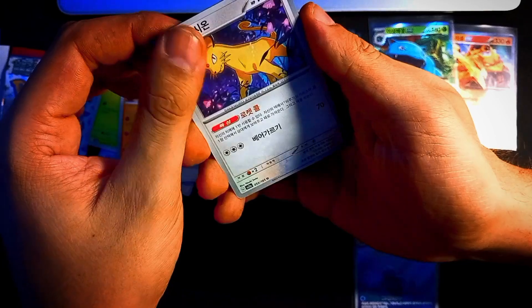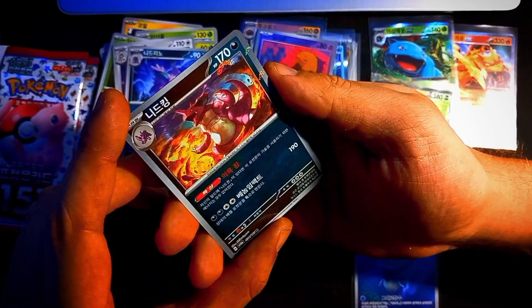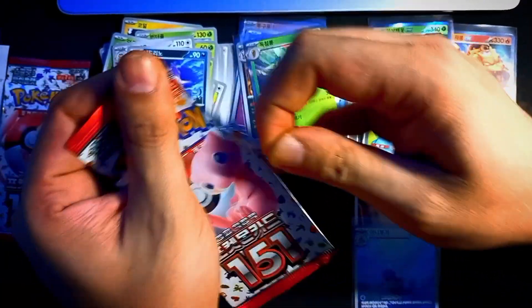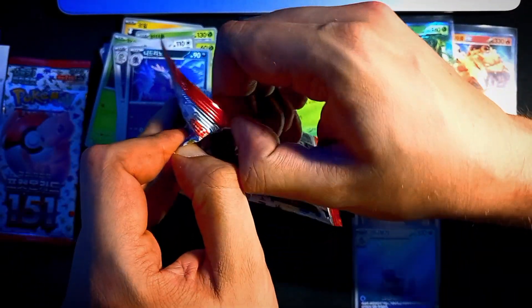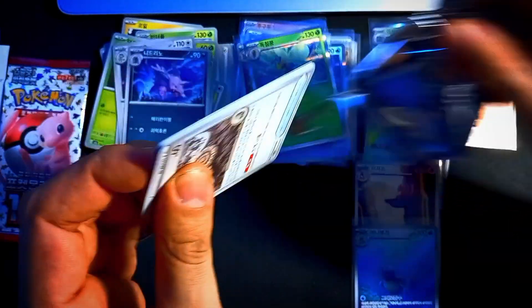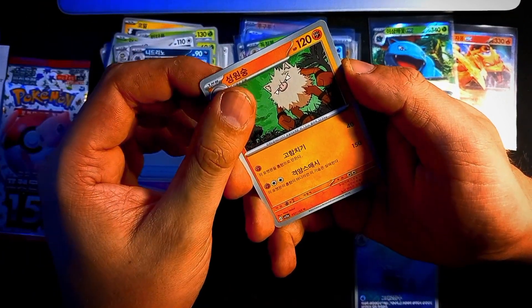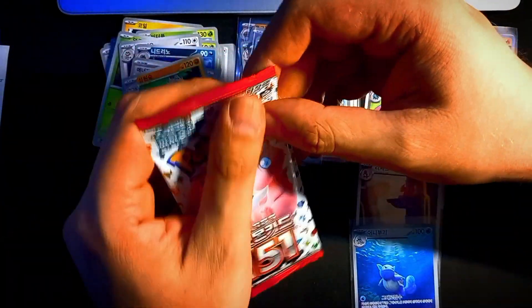Before we dive into the conclusion, here are some tips for collectors. You can collect sealed products from this set — it has booster bundles, Elite Trainer Boxes, and special collection boxes with even a binder or a poster. I think in the future this set and the sealed products will be highly sought after. I've collected a couple of ETBs in English and some binder collection boxes, and we are now opening up the Korean variants. I might purchase some Japanese booster boxes as well.